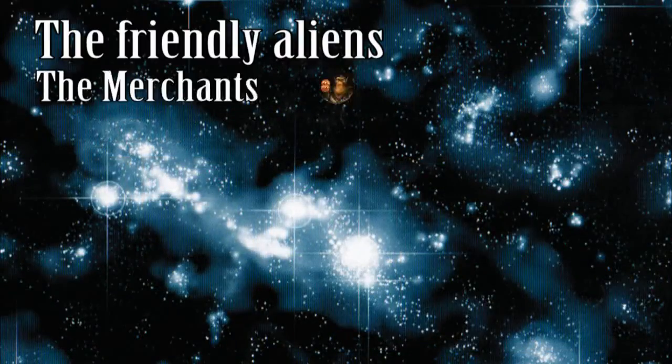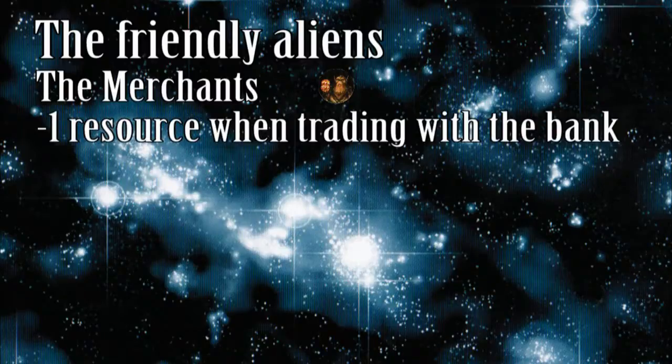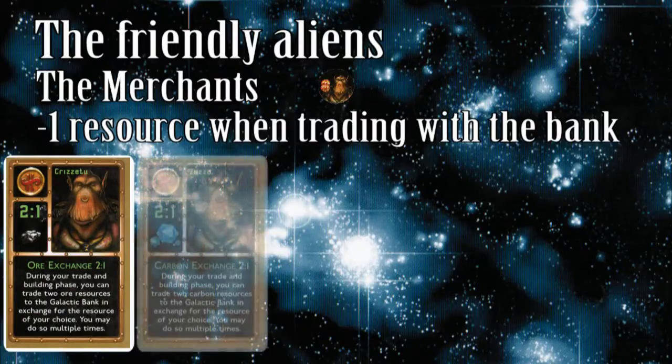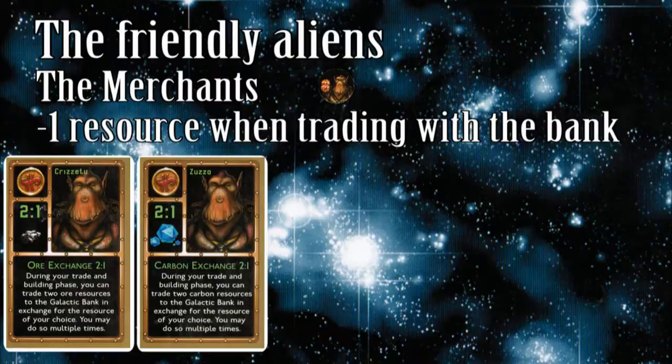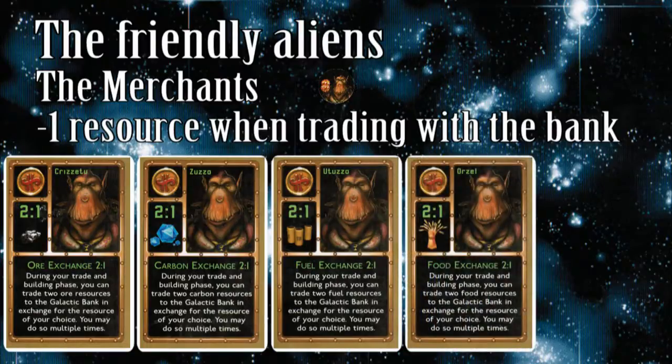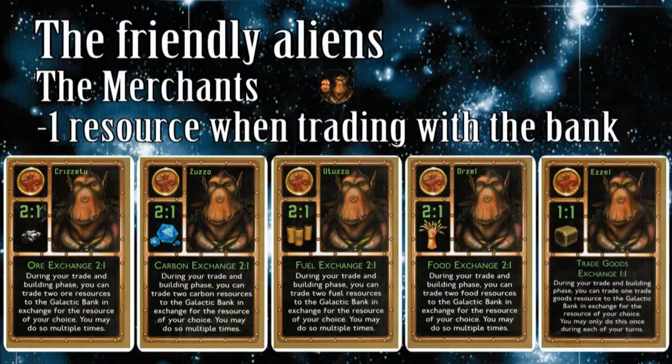Each friendship card with the merchants decreases the exchange rate when dealing with the galactic bank for the resource type identified on the card. You can trade 2 ore, 2 carbon, 2 fuel, or 2 food resources for one other resource as often as you like. The trade good card is slightly different: you can exchange 1 trade good for another resource only 1 time per turn. After the initial discount, for any other exchanges of trade goods made this turn, use the normal 2 to 1 ratio.